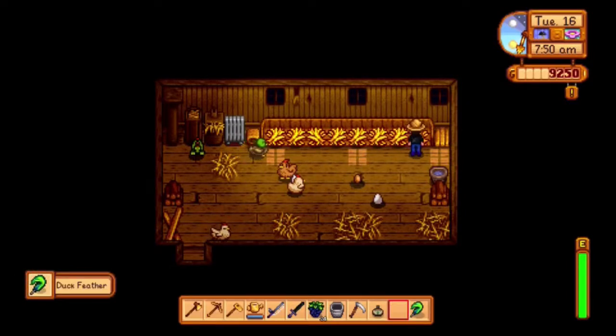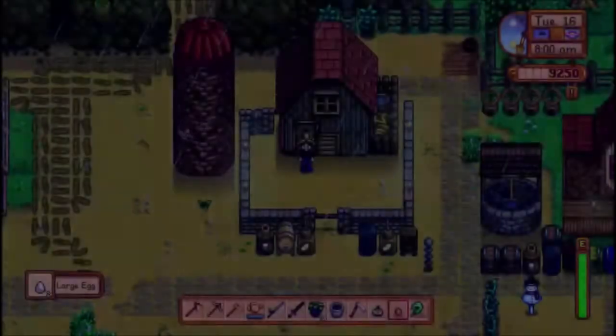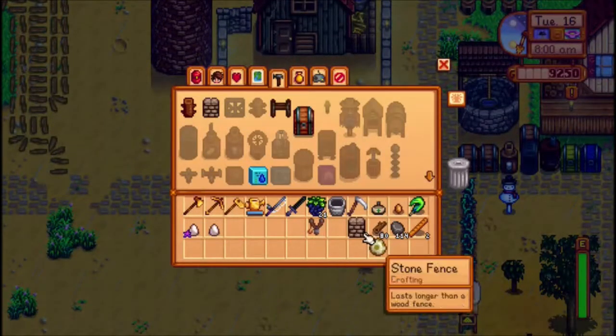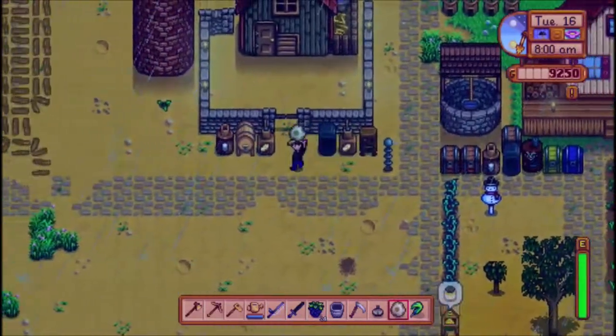Got a duck feather. Let's get all these eggs here — large eggs. I'm interested to see what dinosaur mayonnaise looks like. Let's put this in a mayonnaise machine.